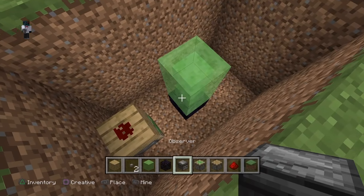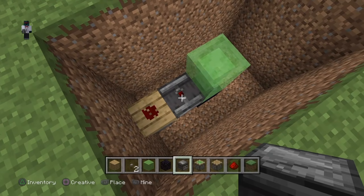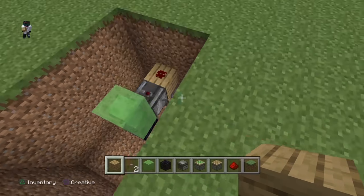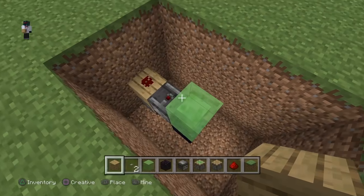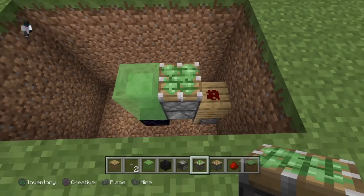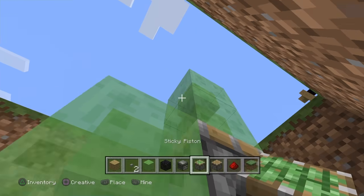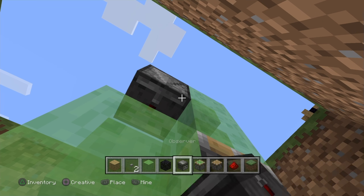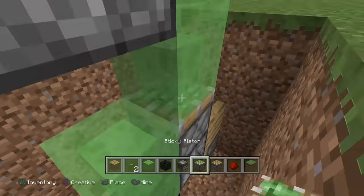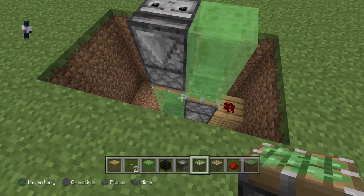Next, get your observer and put it on this slime block here, making the input — you can see the red flashing button — facing upwards. You're left with this structure here. Pause the video and check this out. Next, put your sticky piston on top of this observer, and then put two slimes on top of that. Then get another observer — sorry, the observer first — with the input area facing down, just the opposite way around. Then put your sticky piston underneath. It's a symmetry of the first area but flipped and on the other side.